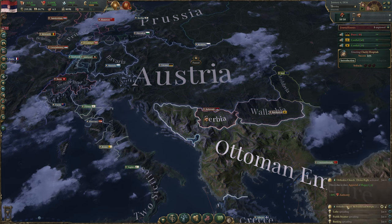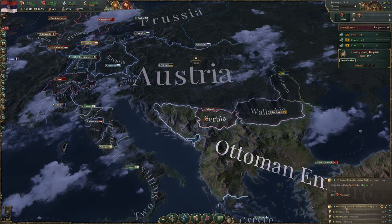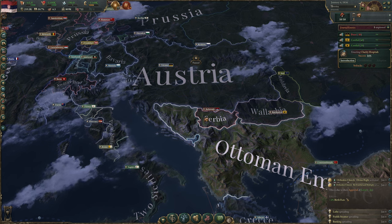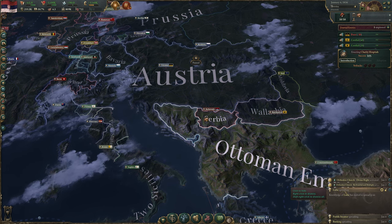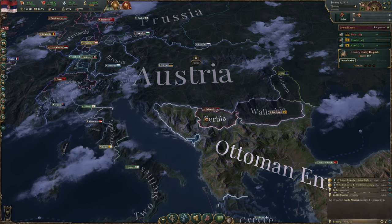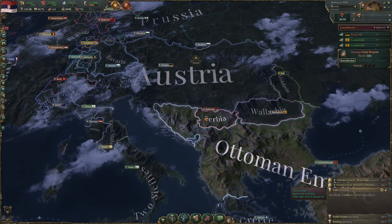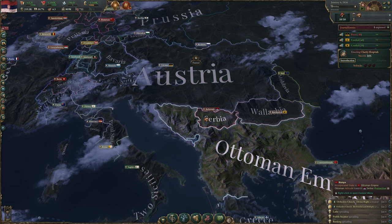Over on the bottom right, a few things fired off: the Orthodox Church activated the Divine Right bonus giving us +10% authority, and Food, Full and Multiply giving us +2% birth rate — exactly aligned with our strategic aim of maximizing population growth. We also have Lathes, Paddle Steamers, and Banking spreading to us from other nations.